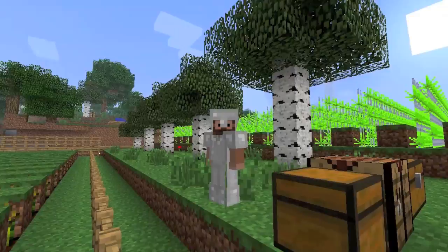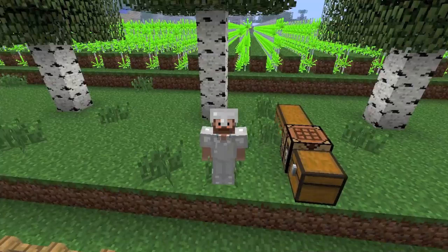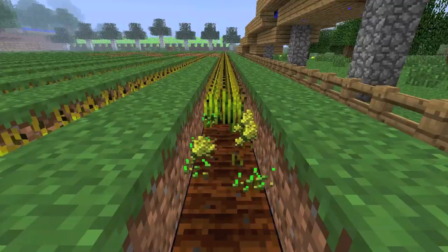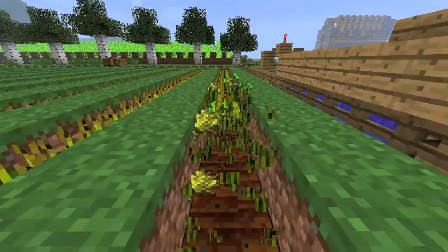I fill up about half a double chest with all the wheat I get from this. I'll show you my manual technique. You can double-run while holding down the click button — if you get the right angle you can harvest really quickly. I think I have 49 rows of this.